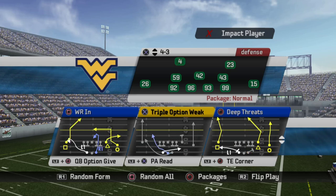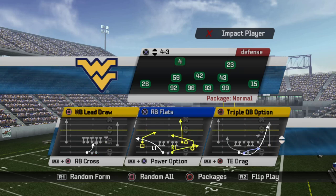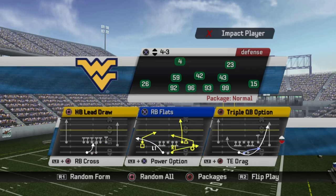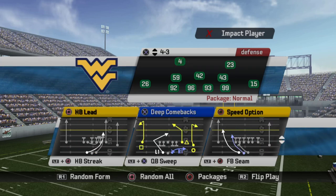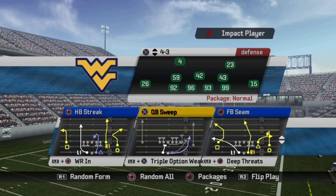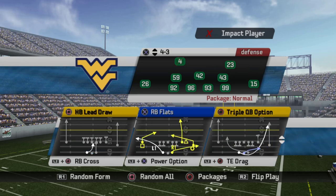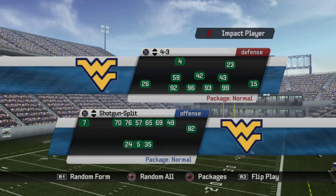Gun Split works perfectly with this offense. You've got several option plays: Triple Option Weak, QB Option Give, Triple QB Option, Power Option, Speed Option, QB Sweep — that's an entire offense right there. Then you throw in good pass plays like Fullback Seam, Wide Receiver In, Deep Threats, Tight End Corner, and PA Read. This is a very good formation in general and it fits this offense to a tee.